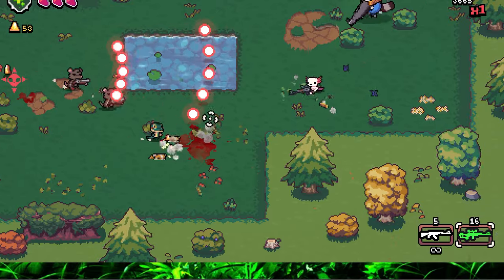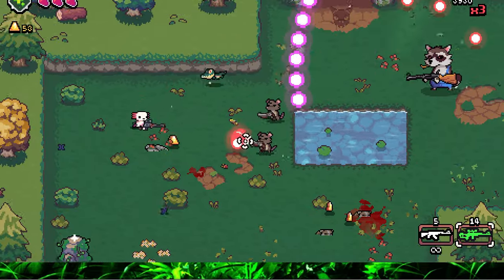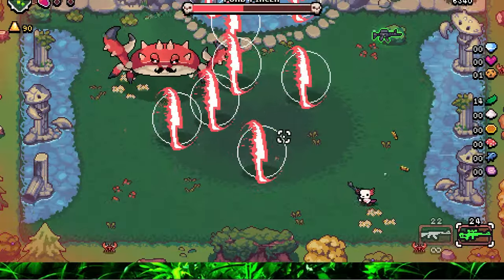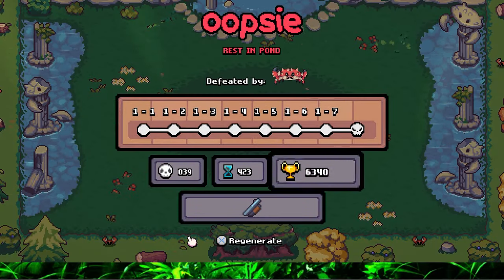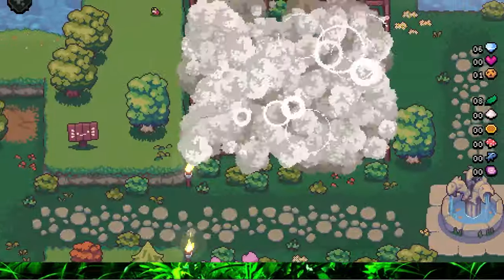Axolotl has you progressing through different biomes, clearing arena-like rooms before you eventually face that biome's boss. As a roguelite, you are expected to clear all the biomes and bosses in a single run for that run to count as a success. So no dying, or you start again. Luckily, it is a roguelite, so you can unlock permanent upgrades and other things to help you in future runs, like new weapons.